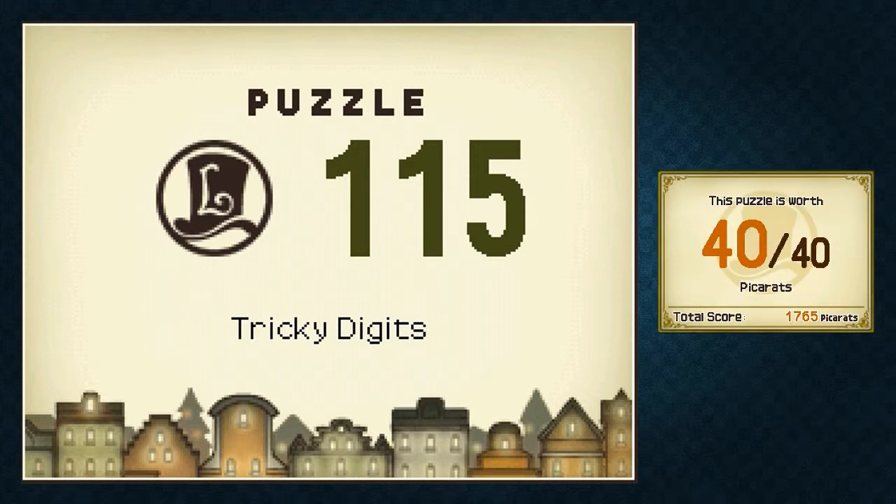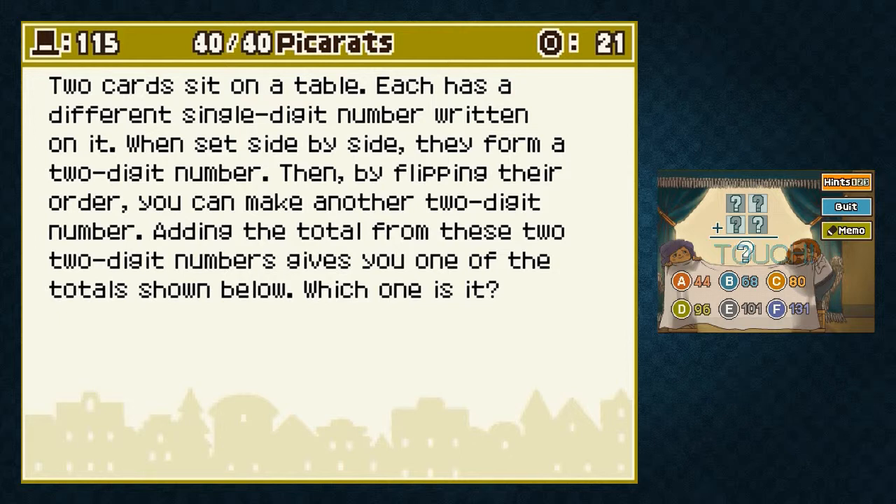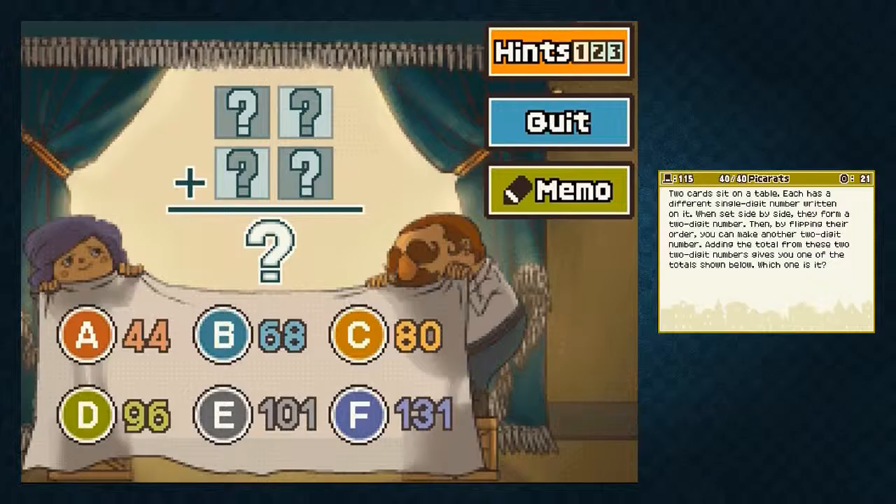Puzzle 115: Tricky Digits. Two cards sit on a table, each has a different single-digit number written on it. When set side by side they form a two-digit number. Then by flipping their order you can make another two-digit number. Adding the totals from these two two-digit numbers gives you one of the totals shown below - which one is it? Below we have our options, and these are the answers to summing up these two numbers. These two numbers are basically the same but with their digits flipped around. So for example if one was 14 then the other one would be 41.